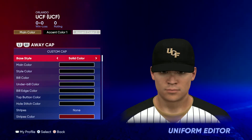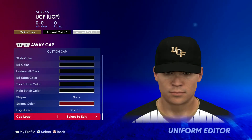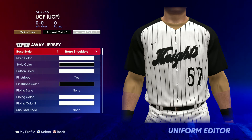For the hat it's easy — it's all black. Go ahead and throw in that UCF logo just like that. Then for the base style on the jersey you want to go retro shoulders.